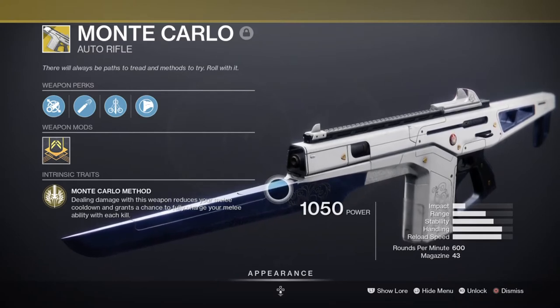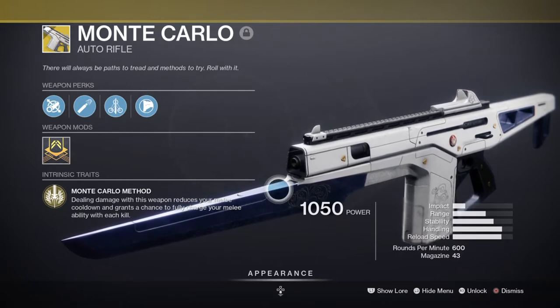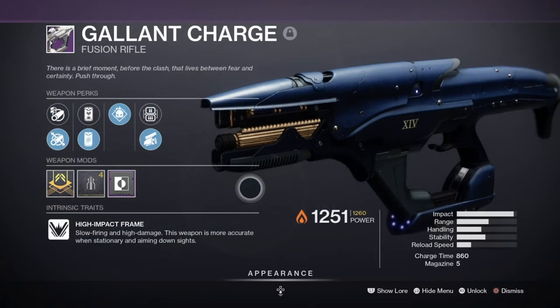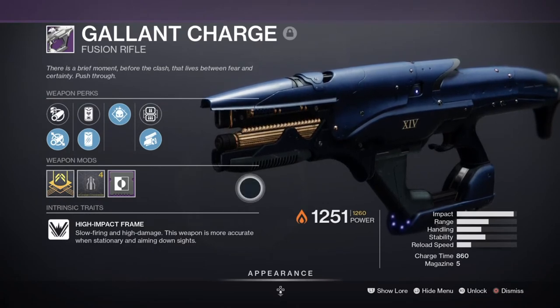If you don't have Monte Carlo, alternatively using a weapon with the Wellspring perk can also be useful and is actually more beneficial as it covers both melee and discipline regen in one. For a secondary I'm using the Galliant Charge Fusion Rifle with Demolitionist and Swashbuckler, which has been very handy for taking on large, tougher enemies, and its damage per Swashbuckler stack makes it even more lethal once stacking.